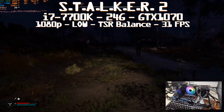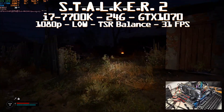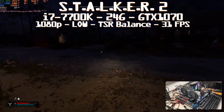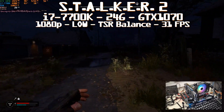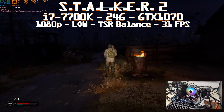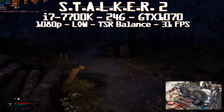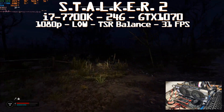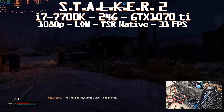With TSR at balance we get 30 fps - actually 31 fps average, sometimes dipping to 28-29, sometimes going to 34, and obviously higher in the open world. If you enable frame gen you get quite a boost. CPU is hovering at 70-80% utilization, and for memory we're using more than 16GB of RAM, which is higher than the proposed minimum requirement of 16GB.